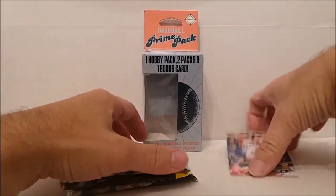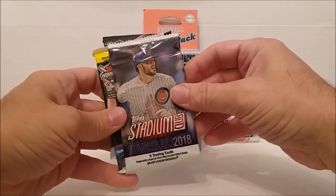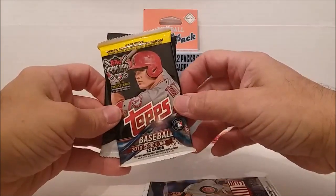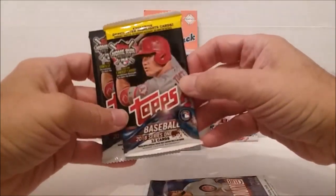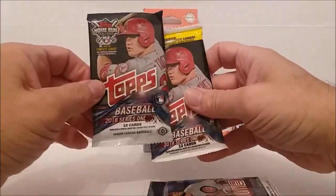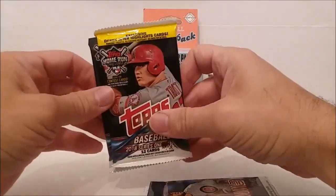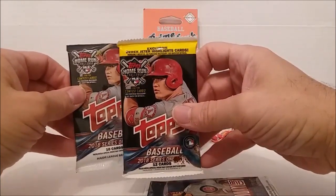Let's see what kind of packs we got. We've got Stadium Club 2018, and we got a 2018 Series One Topps Baseball — that looked thicker. Oh wow, okay, there are two packs here. This must be the hobby pack then. There's the 10-card one — that's the hobby pack. So that's not a high-end one; I kind of figured somebody probably got that one already.